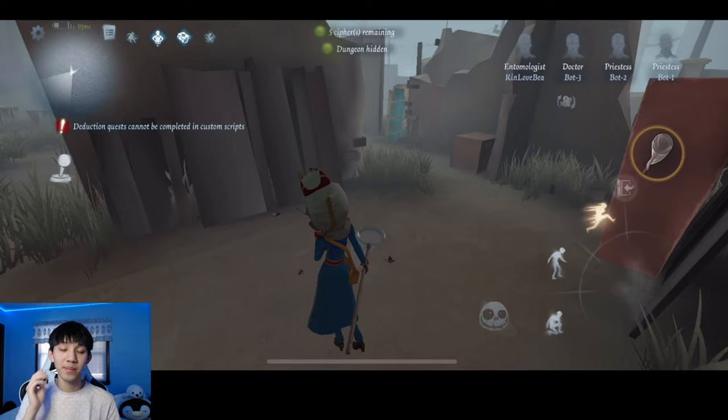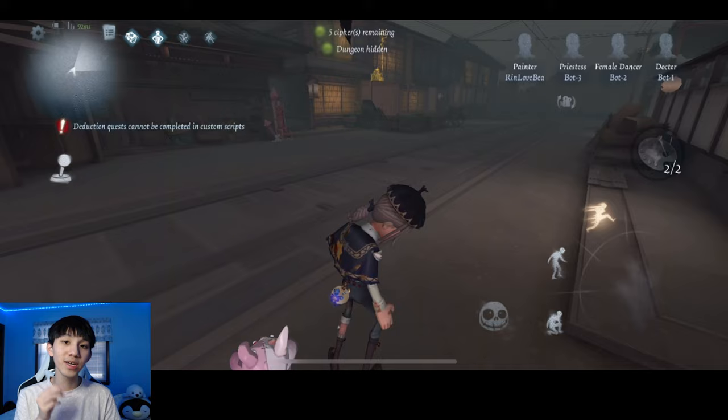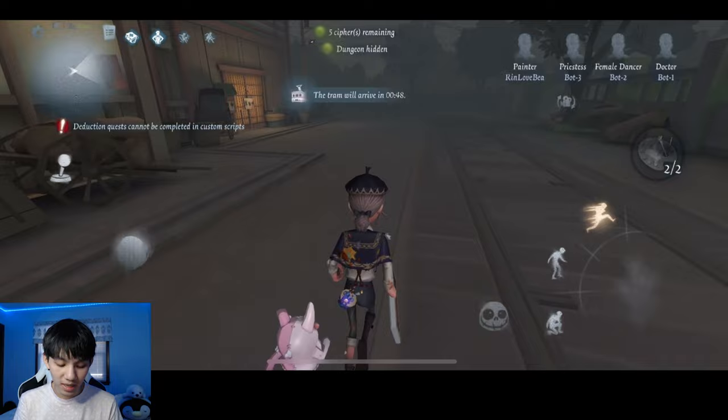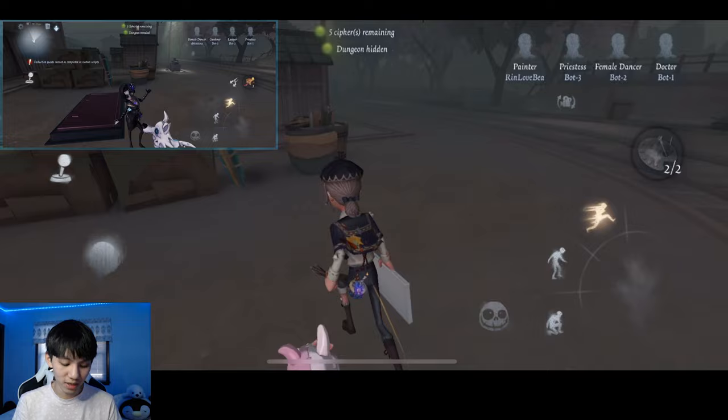The next map we're going to visit is Ever Sleeping Town. Ever Sleeping Town has three dungeon locations. Starting from the front gate, if you make your way all the way to the side of the map, your first dungeon location will be slightly in the open. It will be all the way over here — this is our first dungeon location. I'll be circling it for you guys to see.